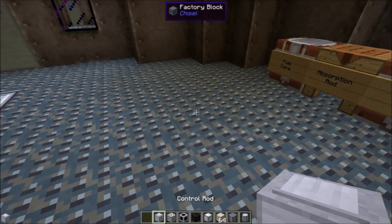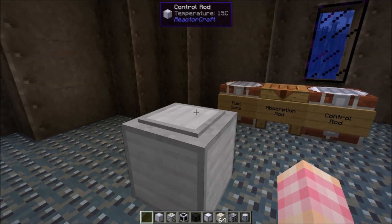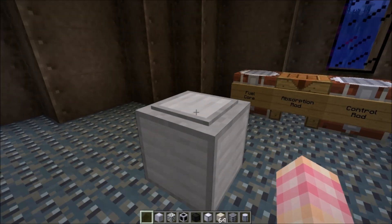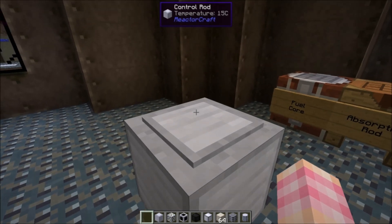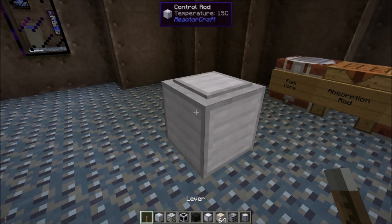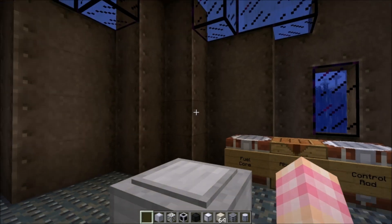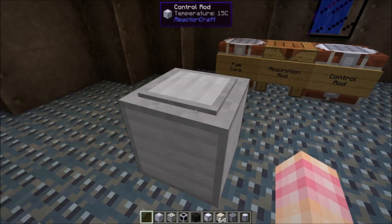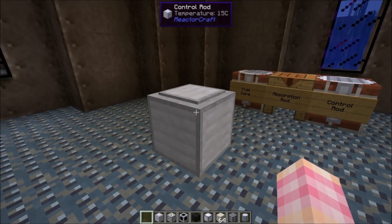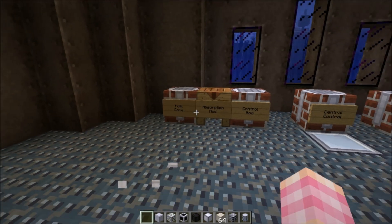The control rods don't have a GUI — they're just blocks. What they do is they're designed to stop the nuclear reactor. So if you've got a big nuclear reactor, you don't want it to obviously run away on you, so you put control rods in it. The control rod is currently in its down state. When you raise the control rods, it allows the nuclear reactions to take place in the fuel cores. When you lower the control rods, they stop the nuclear reactions from occurring in the fuel cores, allows the reactor to cool down — in case you've got to do maintenance, or in case you're in danger of it going critical.